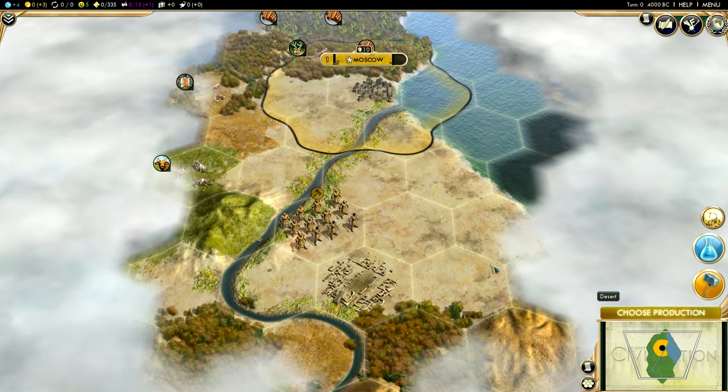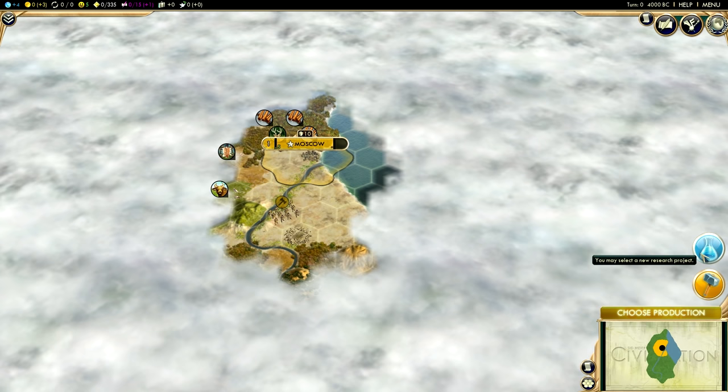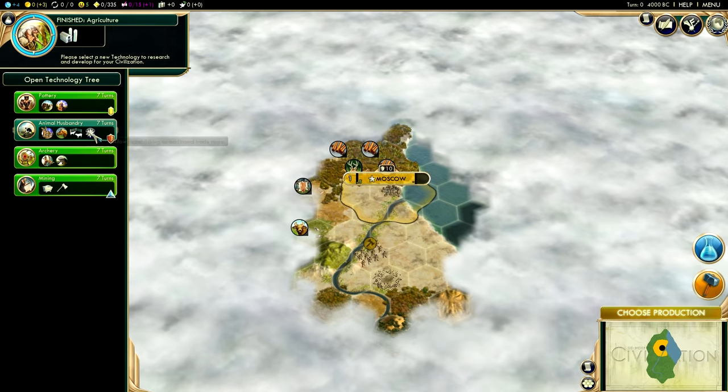Exploring with your warrior is a great start. You want to map out the world around you and get a feel for what's nearby. The next big thing you'll have to deal with is choosing a starting technology and production. It really depends on what's near you — I have some deer nearby, so I might want to go down the animal husbandry route to eventually work them.